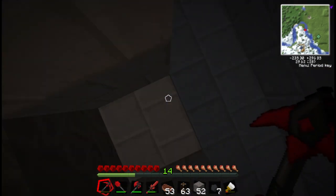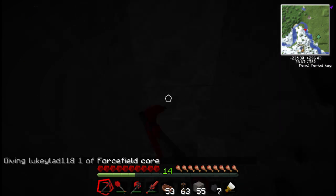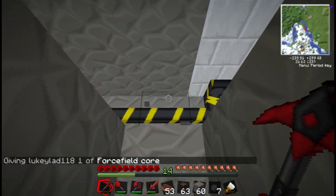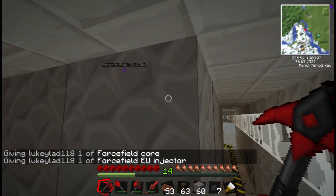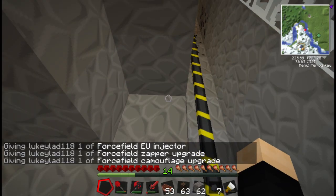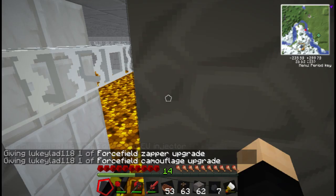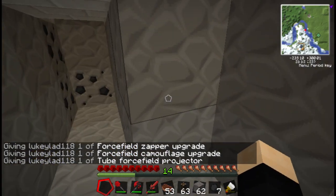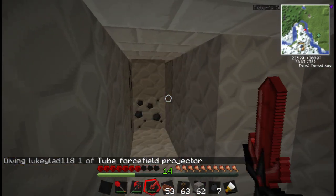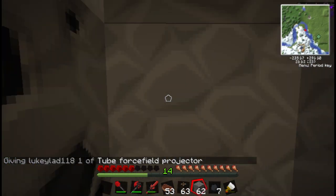Luke is spawning in a force field car. I really don't know why. We have wire here. Why is he spawning in things? Maybe he's just showing people what they are because he's doing a video now, and then he's going to make them himself. I need to go back up and make myself something. It's kind of awkward now.